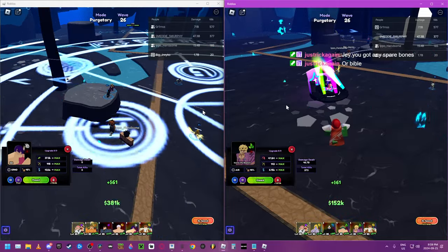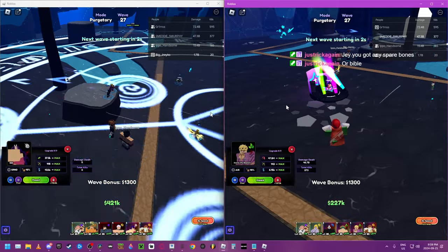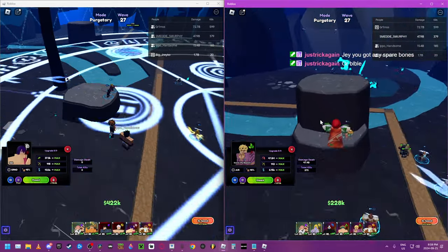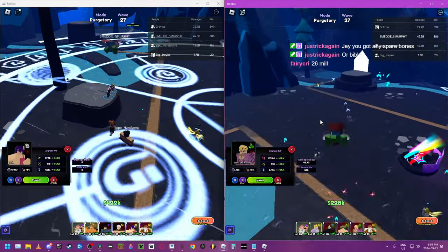What up, people? We're back in Enemy Last Stand, and this time we're checking out all the new things in the update. So far, they nerfed Tsukuna, Escanor, and Ukiara.